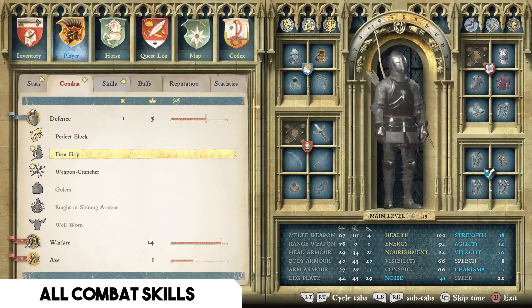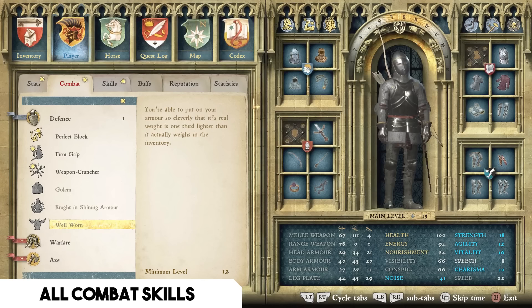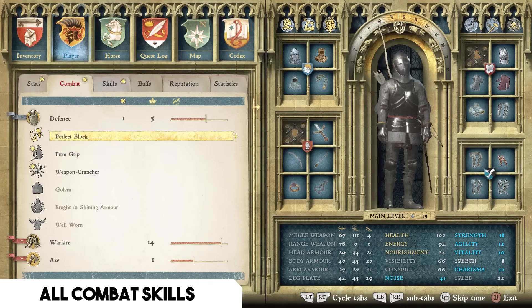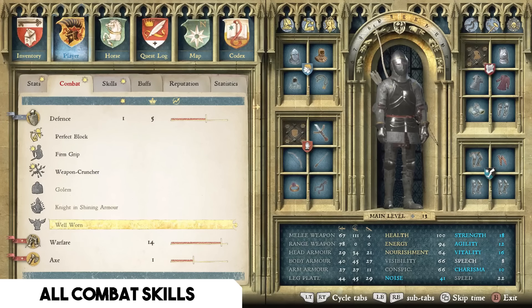Moving on to the Defense combat tree, there's only one talent I consider of specific note: Well Worn. You put on armor so cleverly that its real weight is one-third lighter than its actual inventory weight. This reduces the weight you're carrying and gives you more space for loot — a great quality-of-life boost throughout the entire game given the layered armor system. However, it does require a minimum level 12.